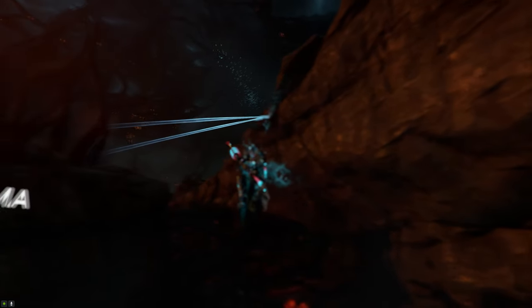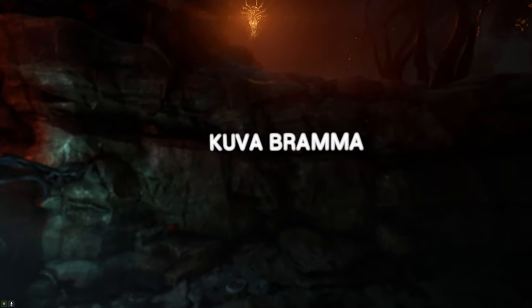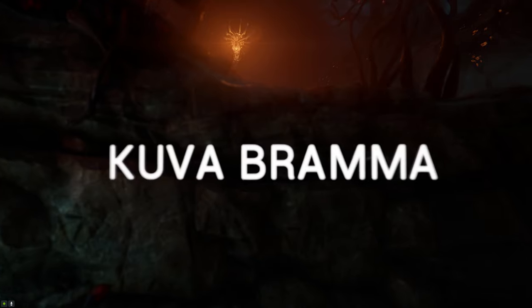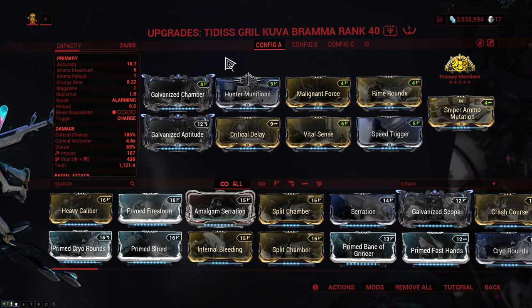In at number 2 we have yet another Kuva weapon that's actually fairly similar to the Kuva Zarr, because it's basically the bow version of the Kuva Zarr — the Kuva Bramma. The build is very similar: we run Galvanized Chamber and Aptitude as well as Primary Merciless, we have Critical Delay and Vital Sense for crit chance and damage, and Hunter Munitions and Vital for some damage over time.